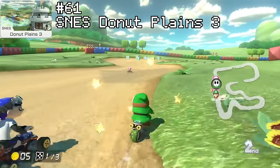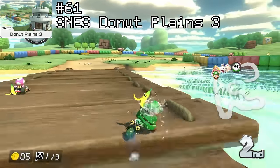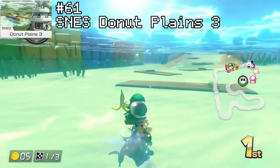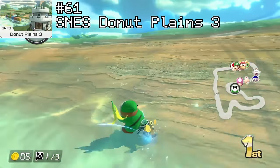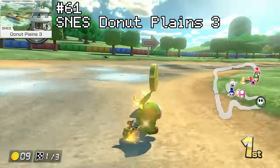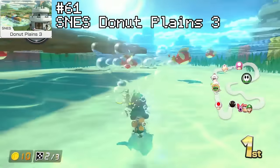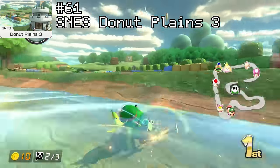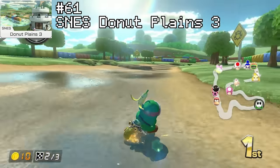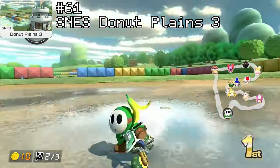Rank 61 is going to be Donut Plains 3. I don't actually think this track is all that good just going off its track design, which for the most part is pretty basic. But I will not lie — I am pretty shamelessly biased towards this one because this track is probably one of my better ones in competitive play. In fairness, this track does have some good bits. Being able to drive underwater benefits it quite a bit, because it allows you to do a few shortcuts you would not be able to do otherwise. Pretty much Donut Plains 3 is an okay track — bit boring at times, but definitely one of the better SNES tracks they could have brought back.